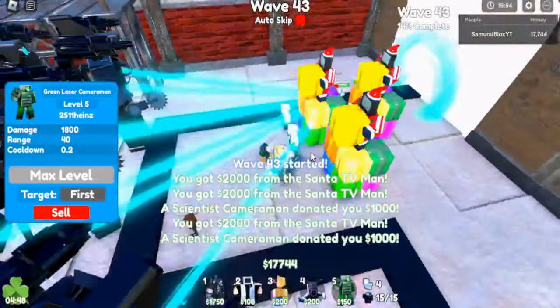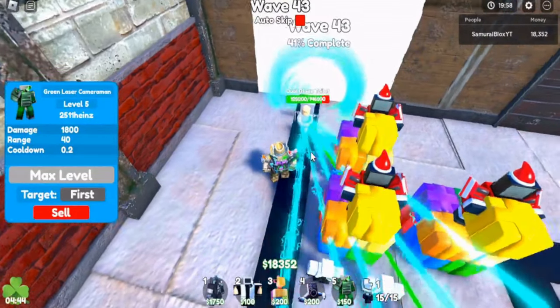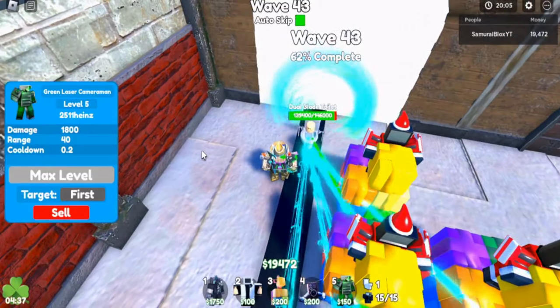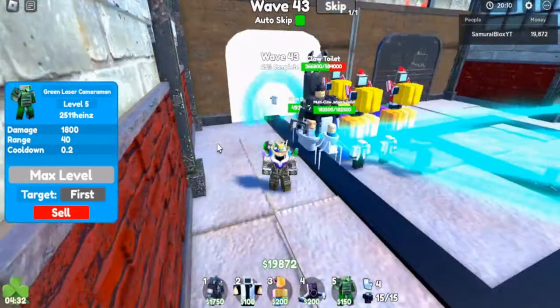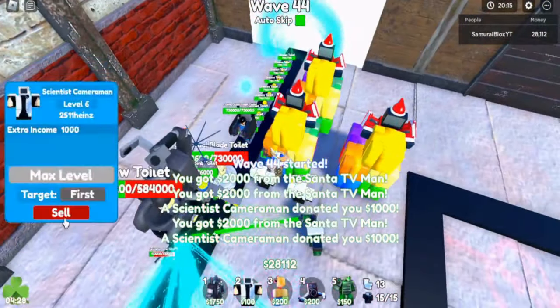There we go. Come on, kill these other toilets. Kill the dual blades, hurry, kill them all. Let's get to wave 44 now. Come on, kill these dual blades. They're also dead. Kill them all. Okay, there's the claw toilet, we need to kill him too. Alright, wave 44 has started. Let me sell one of these scientists quick.